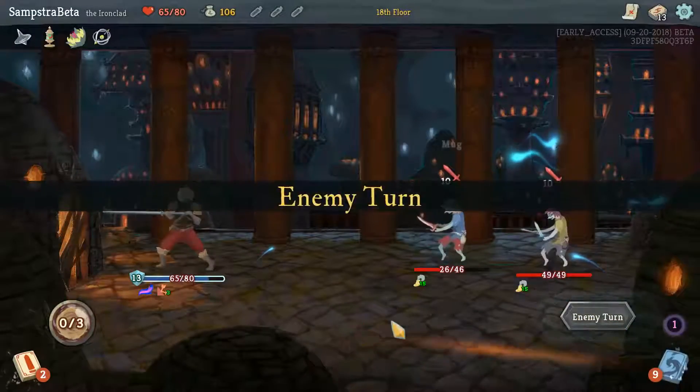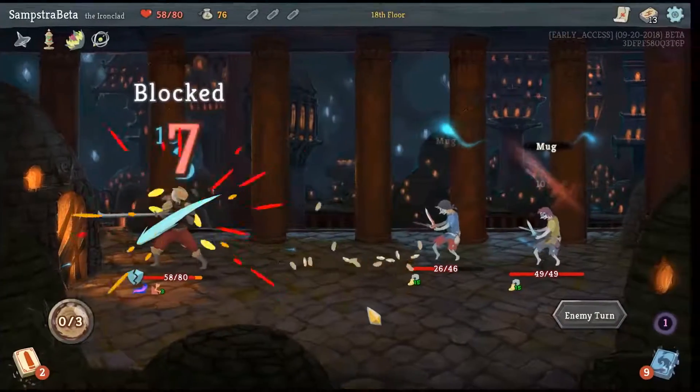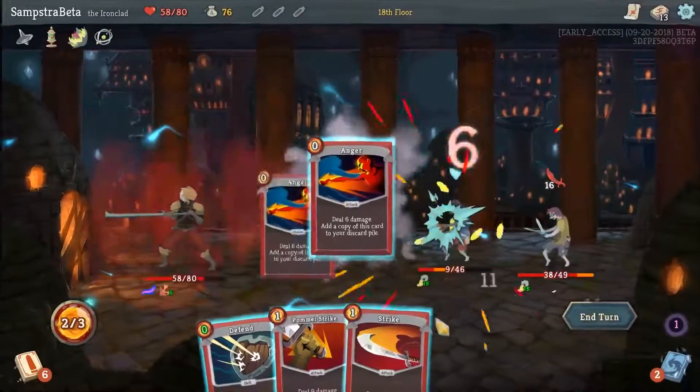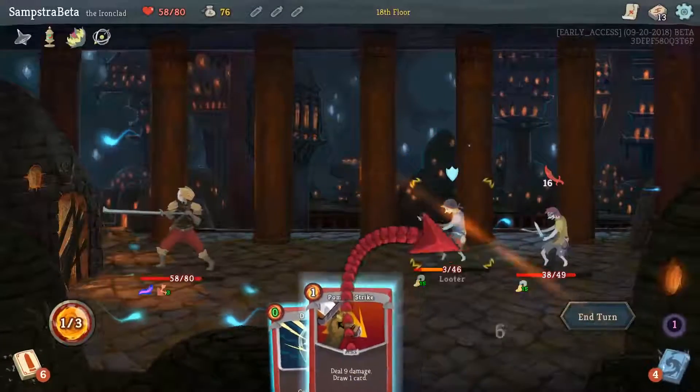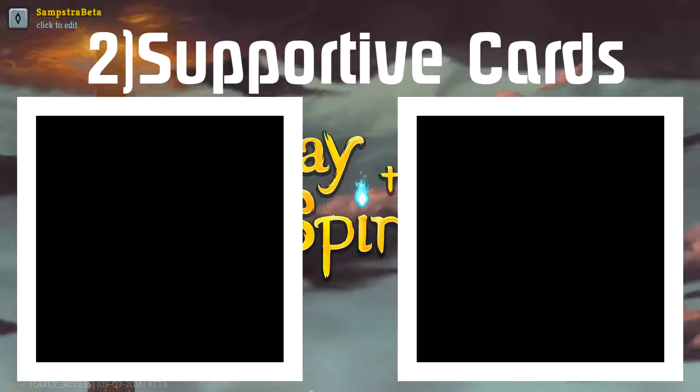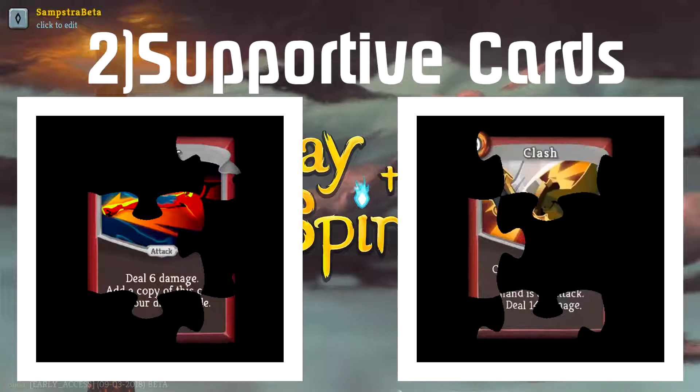In order for this to work, you need to have zero cost cards. Because if you have something that costs one energy, even though the Unceasing Top will let you keep drawing it, you're eventually going to run out of energy. So when picking cards for this build, you need to pick zero cost cards. The two main zero cost cards for Ironclad are Anger and Clash.